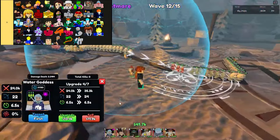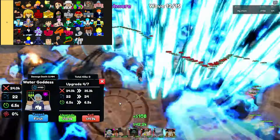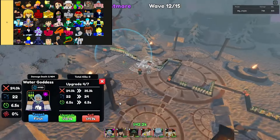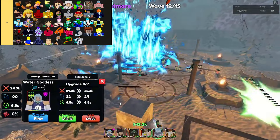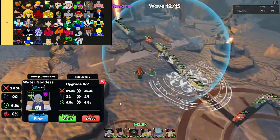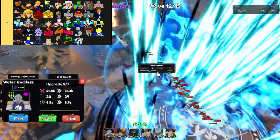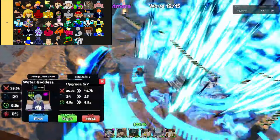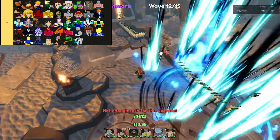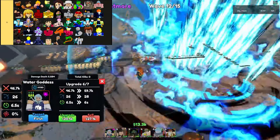B-tier units help build a balanced and effective team without the need for rare, high-tier characters. Though B-tier units are not ideal for the more challenging levels later in the game, they remain moderately powerful and can bring situational advantages to your team. They are dependable and competent, performing their roles acceptably, if not perfectly.